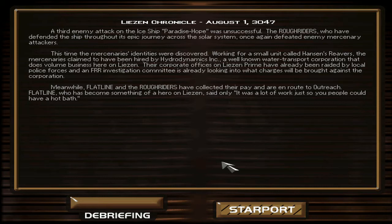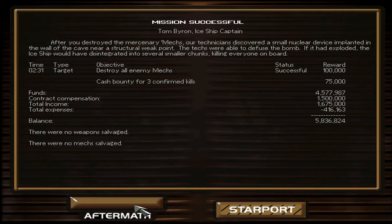The third enemy attack on the ice ship Paradise Hope was unsuccessful. The Rough Riders, who have defended the ship throughout its epic journey across the solar system, once again defeated enemy mercenary attackers. This time the mercenaries' identities were discovered — they were working for a unit called Hansen's Reavers, hired by Hydrodynamics Incorporated. Their corporate offices on Leeson Prime have been raided by local police, and the FRR investigation committee is looking into charges. Flatline and the Rough Riders collected their pay and are en route to Outreach. We got 1.2 million on that.